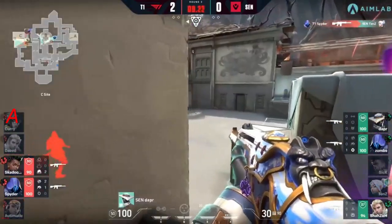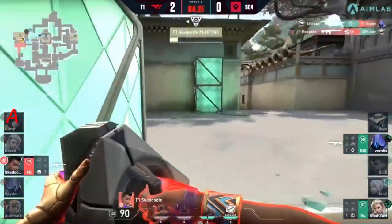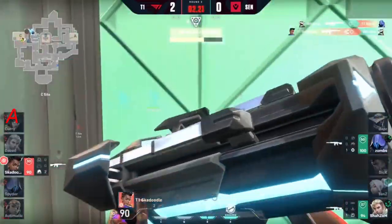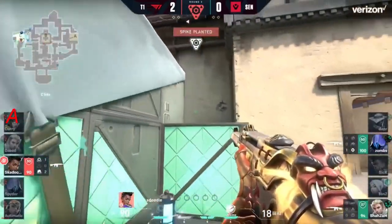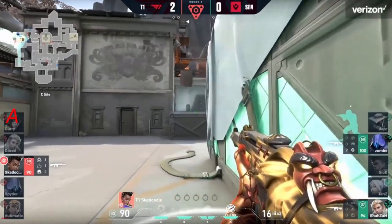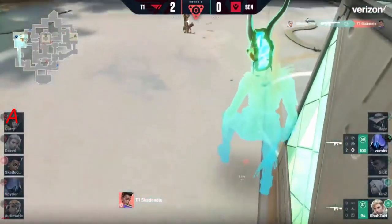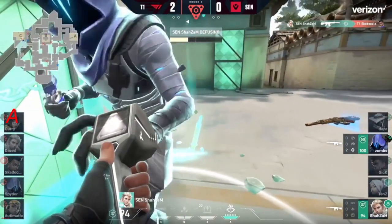Here it comes — spider from behind finds the first. Dapper's by himself, they know he's there. Skadoodle for the trade — just enough time to plant, but can he get away? He's going to be stuck right on top of these radiant boxes, two players around the corner. Skadoodle still holding right on top of the spike, no exit available — easy trade, and Sentinels get on the board.